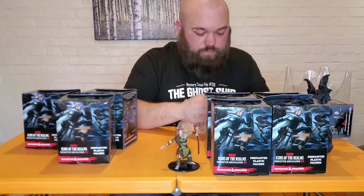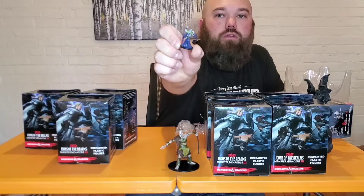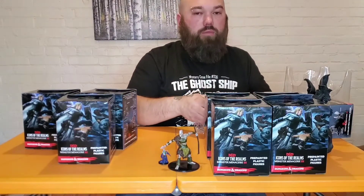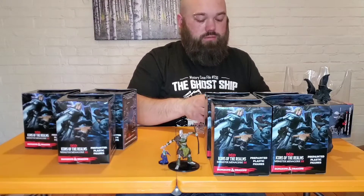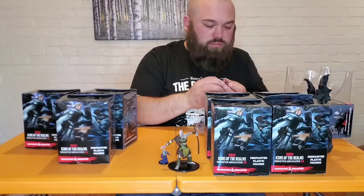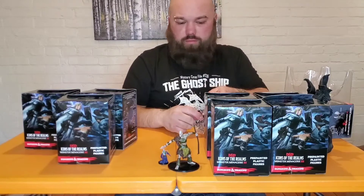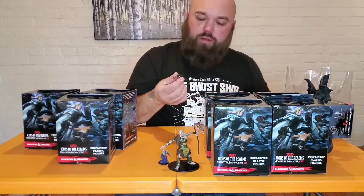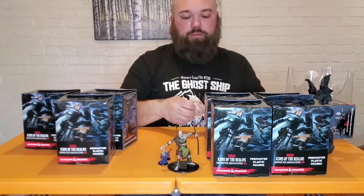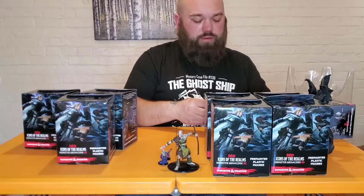We have a Kraken Priest, number 12 of 45. Looks like it's some common people — that'd be nice. Next is Meal Ball, number 15 of 45. Even though it says 44 figures on the box, it says a 45 on the miniature. I'm not sure what that's about — maybe because of the variants. Like that one has a variant, but I believe there'd be more variants in here than just the one.